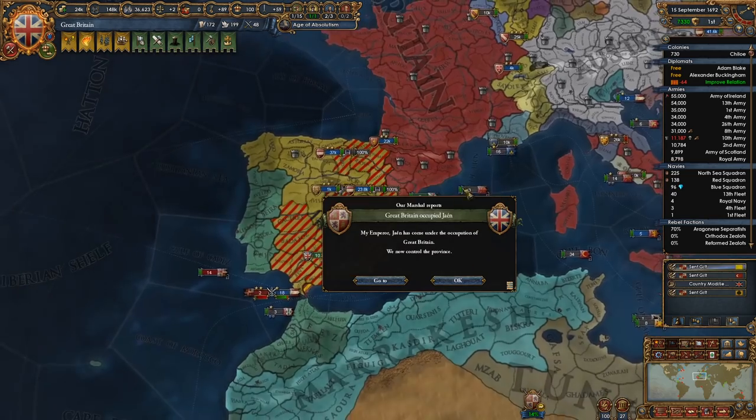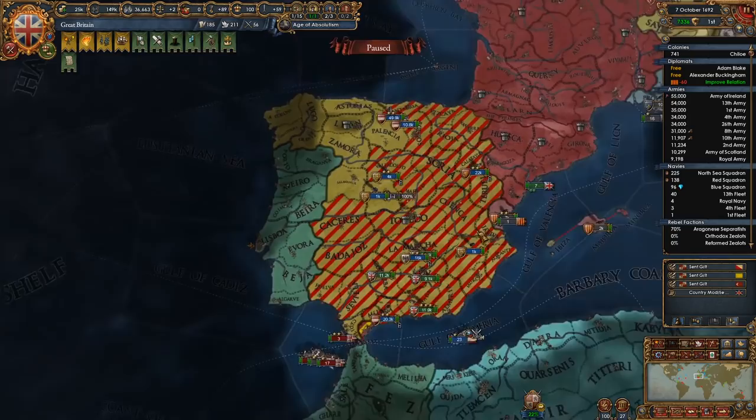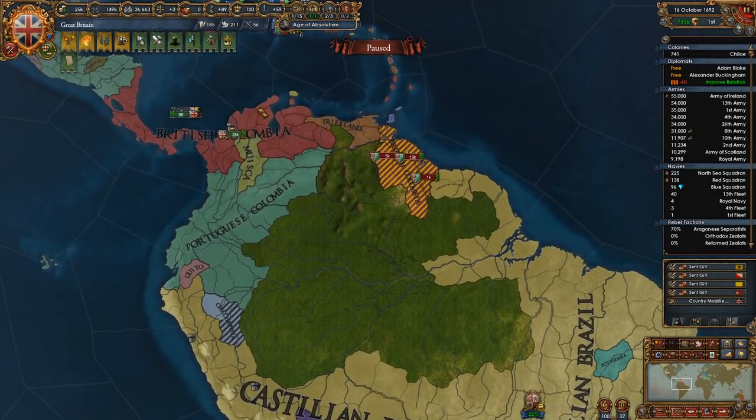I'll take a claim on Ancona. Sounds good to me. Give me a claim on Tuscany. And just like that, we have them almost fully occupied. That's pretty good.